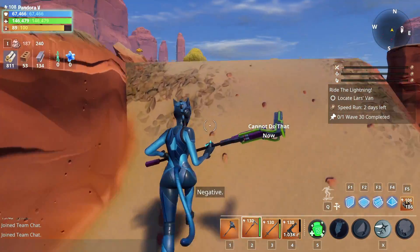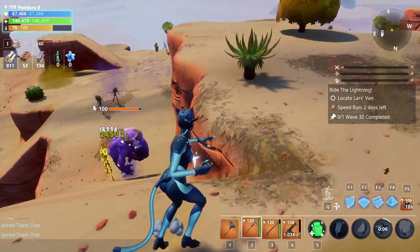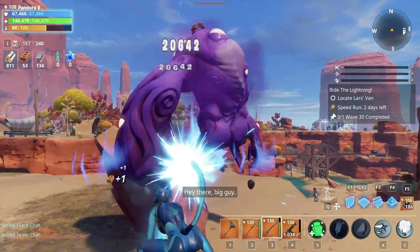And Dragon Slash is grayed out. I don't know why. Why can't I Dragon Slash? All right, but I can still use the heavy attack as long as it's only with the Guardian's Will.